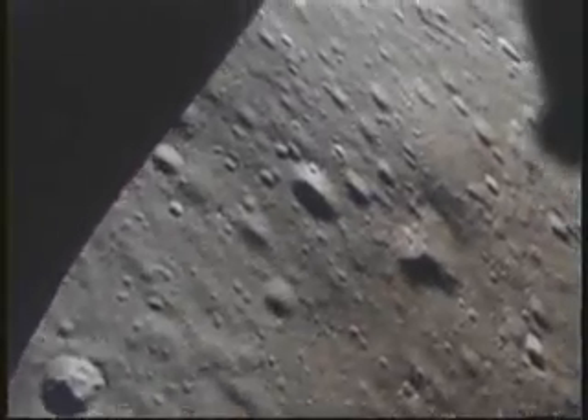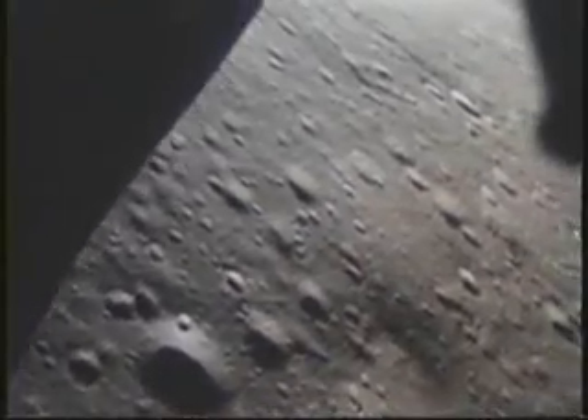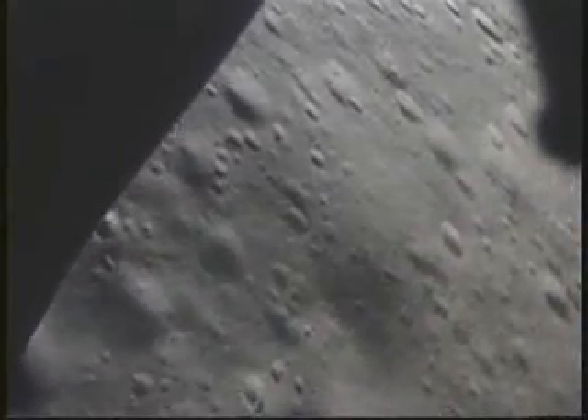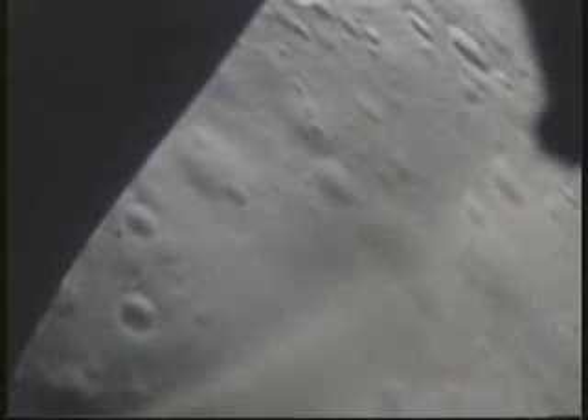6% fuel. 150 feet — there's descent quantity light. Low level. And you can land over here. There's some dust, Al. 110 feet, 3 feet per second down — you're looking great. Rapid route. 6% — there's good dust. Go on your own. Starting down. It says 90 feet, 4 feet per second, 5 feet per second down.